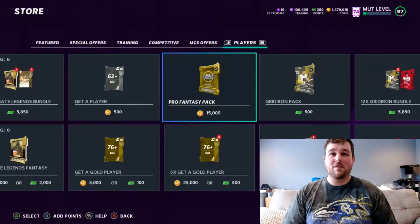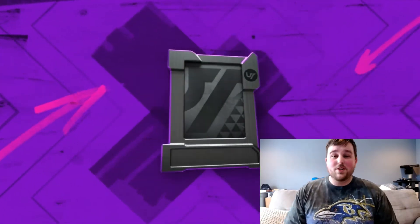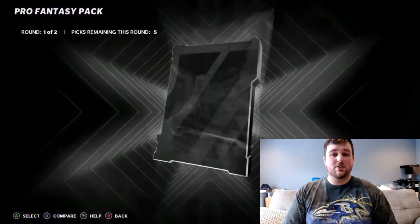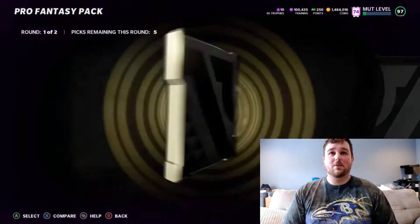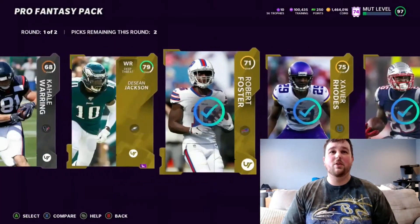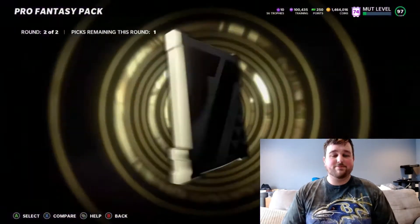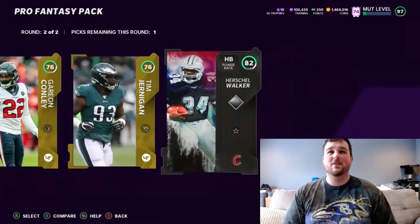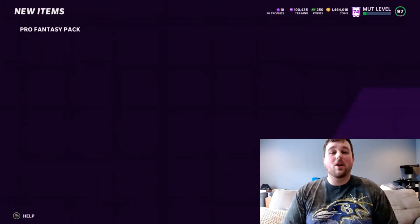It's 15,000 coins per pack, so it's not the craziest or most expensive pack. There's so much you can do with these cards — you can exchange your silvers and golds up to elites, or go into the 50 card sets. There's a lot you can do, and you can really try to turn this into as much profit as possible. That's what we'll be doing off camera afterwards.